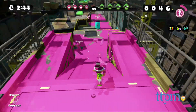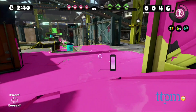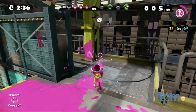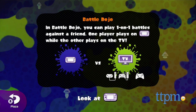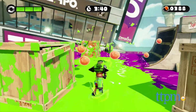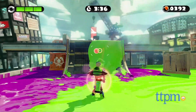The game has several modes and the main mode is an online multiplayer arena. Two teams of four go head-to-head and try to cover as much of the arena with their team's ink color as possible. There's also a one-on-one battle dojo mode that allows two players in the same room to battle each other. And finally, there's a single player mode that has players battling through obstacle levels to recover an electric catfish.